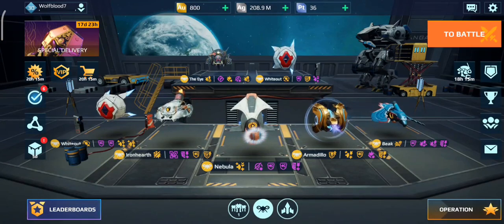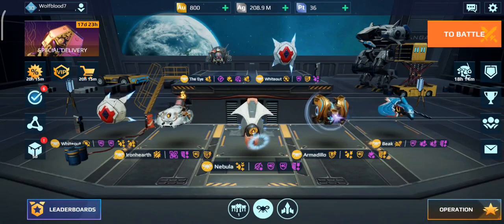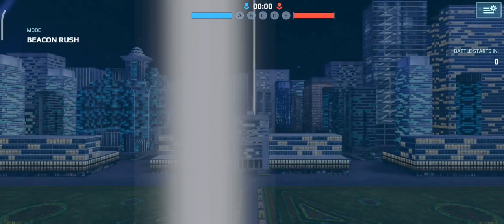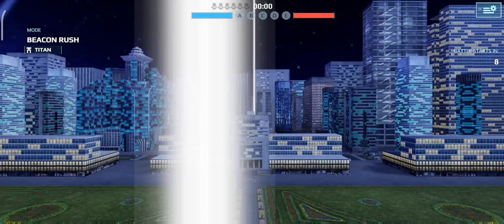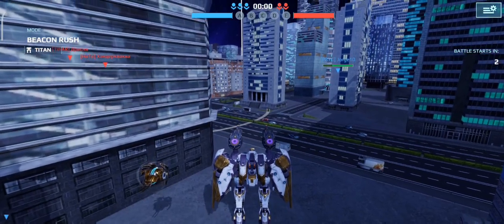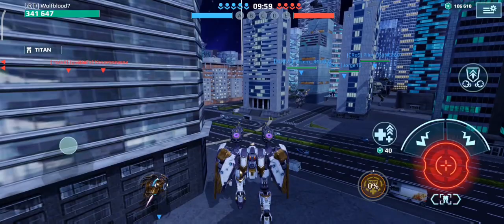I think I'm going to try maybe one game with this new drone on my Seraph, and then we can see how well this thing actually does. So we're going to drop in with the Seraph first. It is the Shenzhen Knight map and we're in beacon rush. As you can see, we do have the Armadillo drone on the left of us.